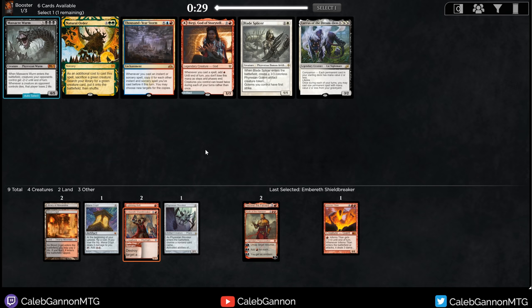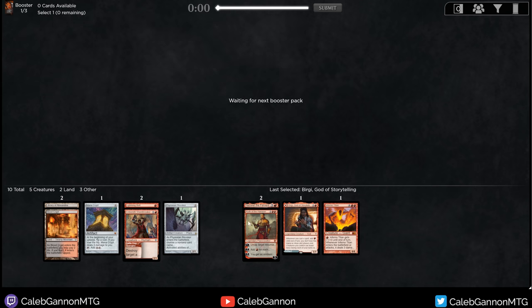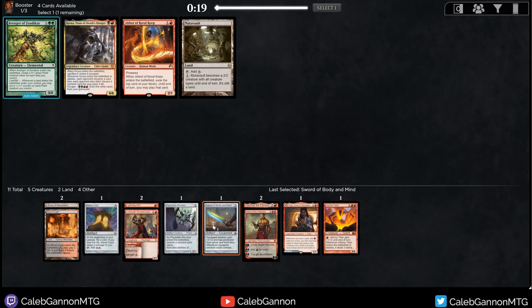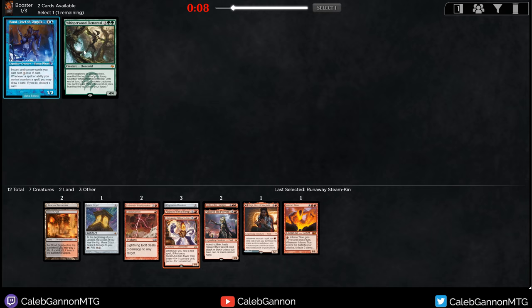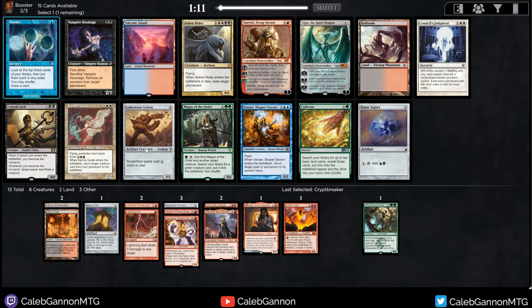Burgi's nice — that's a good thing to ramp out into. Thousand-Year Storm is kind of funny. Abbot of Keral Keep is good, Mutavolt is also nice — one of the benefits of being in Mono Red is you can play Creature Lands, but they got rid of Magda, so Magda-Mutavolt is gone. I think I like Abbot, especially with Steamkin. Lodestone Golem is particularly good with Mana Crypt. Badlands is good with Blood Crypt if we want to do Custody Lich stuff, but I think I'd just take Lodestone — it's the most impactful for my deck right now.